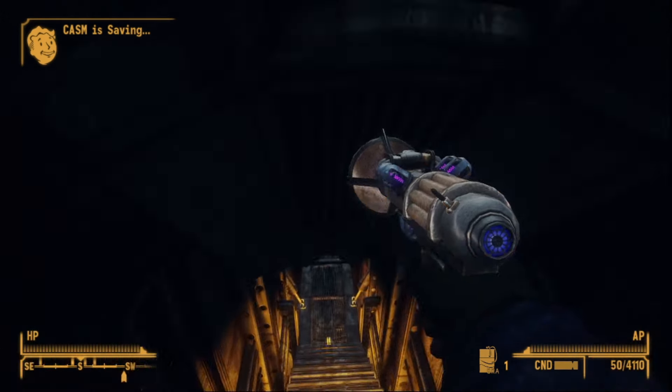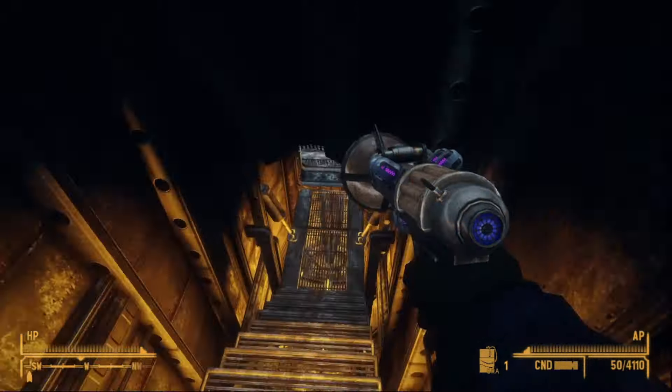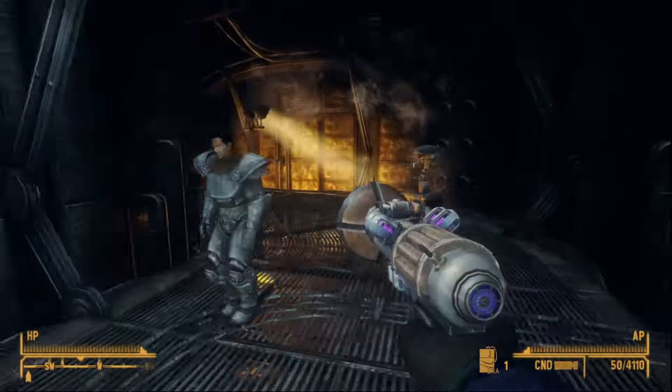Much like the Recharger weapons we looked at earlier, they all hearken back to the 50s pulp sci-fi look of energy weapons, with large bulbous shapes and lightning accumulators or vacuum tubes strewn across the casing.